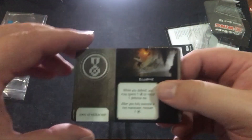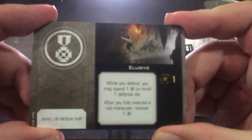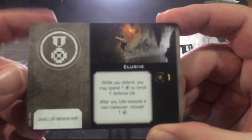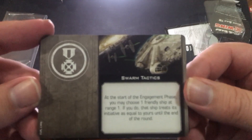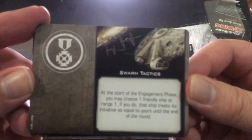Let's see what we get for cards. You get Elusive — one charge: while you defend, you may spend one charge to reroll one defense die; after you fully execute a red maneuver, you recover one charge. That may actually be quite useful in the Guild TIE because the five-forward is red — you can kind of get out of the way and recharge it. Swarm Tactics: at the start of the engagement phase, you may choose one friendly ship at range one; if you do, that ship treats its initiative as equal to yours until the end of the round.